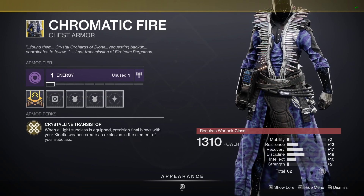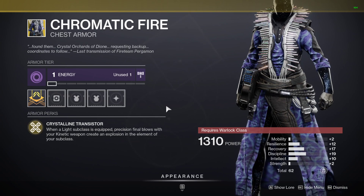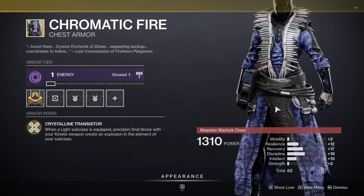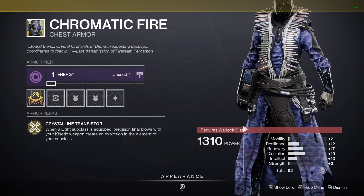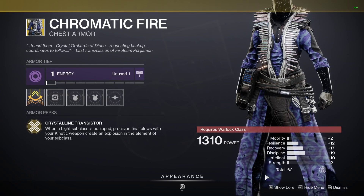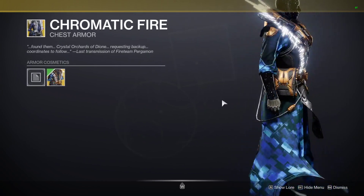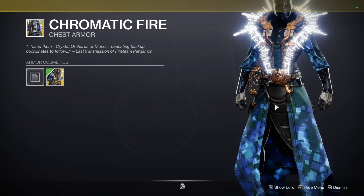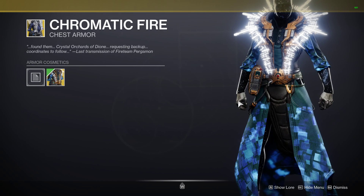Also added in Forsaken, we've got the Chromatic Fire for you Warlocks — void affinity again. Crystalline Transistor: when your light subclass is equipped, final blows with your kinetic weapon will create an elemental explosion in the element of your subclass. We've got the 62 stat — resilience, recovery, and discipline are the weighted stats, and not well distributed. 62 stat isn't the highest, but it's still much better than the collection set. It actually has one of the best armor ornaments on chest pieces in my opinion in Destiny 2, so if you want to look cool and like to make things explode in PvE, definitely pick these up.